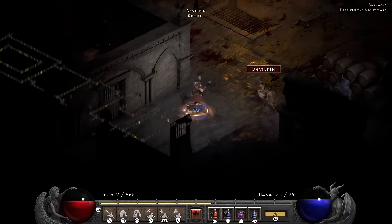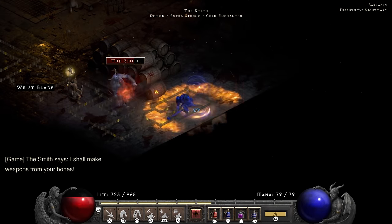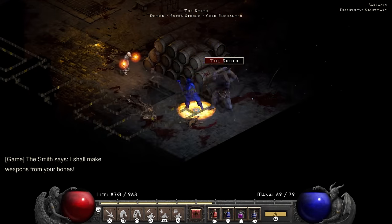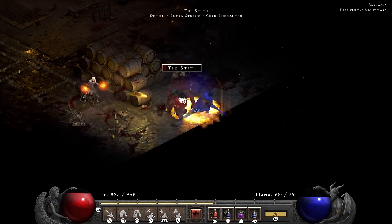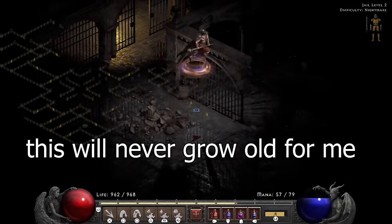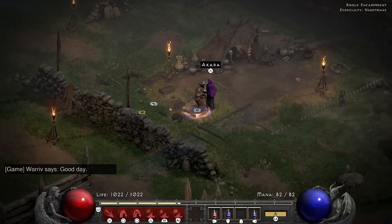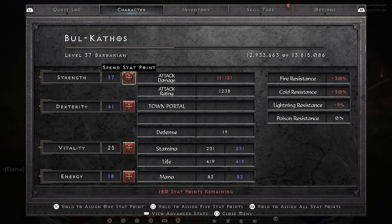Nightmare is all about getting to Act 5 as quickly as possible. So I play Easter bunny with Corpsefire by bunny hopping around him and then give him a fun surprise in the form of death by bludgeoning. The Smith tries to convince me that a small hammer is better than a big hammer, but obviously he is wrong — big dick hammers have big dick hammer energy. After convincing the Smith that size does matter, I ignore the point of what a jail is by jumping through anyway, then deal with Andariel before heading toward Act 2.